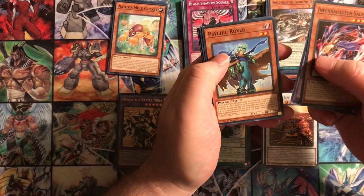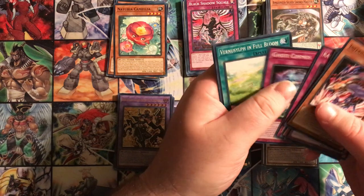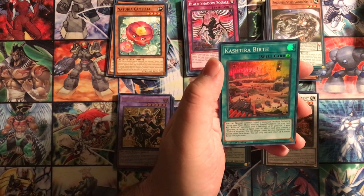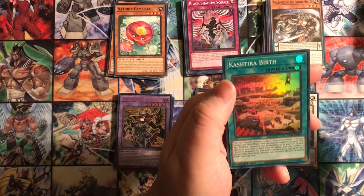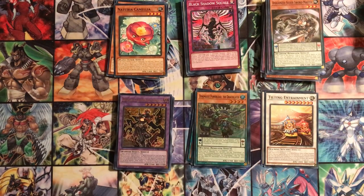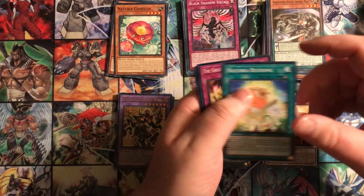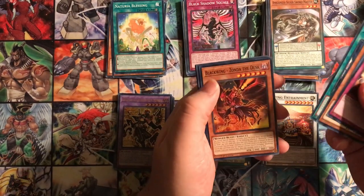Next pack: Infernal Queen Salmon, Runic Fangs, Psychic Rover, Naturia Camellia again, Preparations, Cosmos, Full Bloom, Cucumber Horse, and Kashtira Birth. Kashtira Monsters: you can Normal Summon Level 7 Monsters without Tributing - what! That's probably like a Dark Magician Red Eyes card right there if it doesn't have any negative drawbacks. That's just nuts - you just Normal Summon Level 7s, no tributes, no nothing. Also pulled Naturia Blessing again, The Great Noodle Inversion, Rover, Grief, Zonda the Dusk.